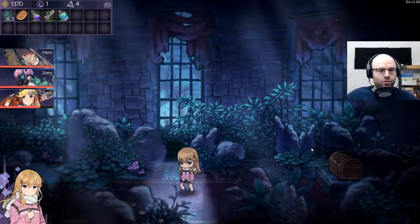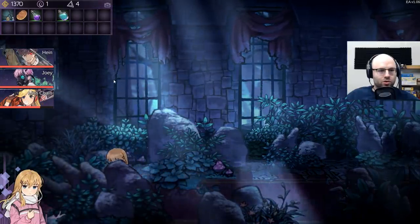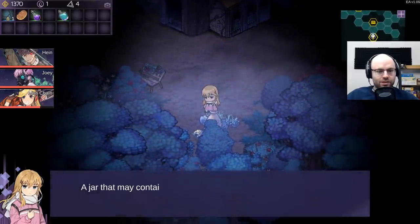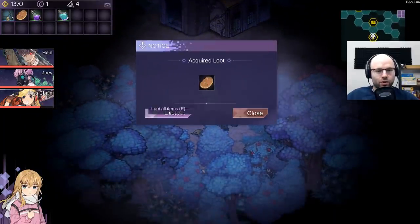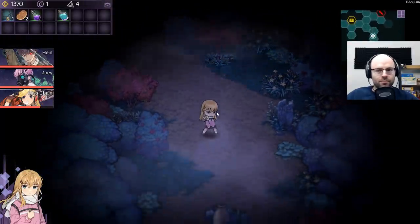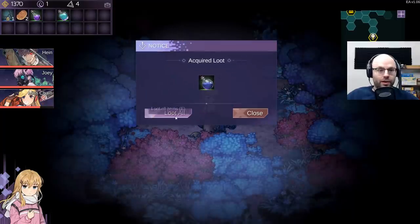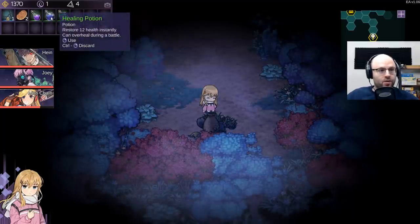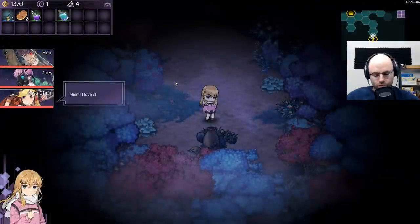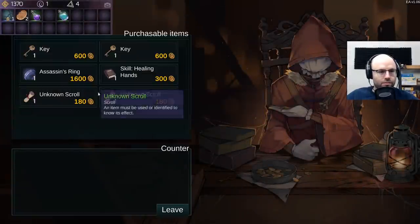Requires a key? Requires a key. We do not have a key. Let's use this scroll - lifting scroll. The world may never know what that does. A jar that may contain something useful - acquired bread. I love bread from a jar, who doesn't? Another jar that may contain something useful - healing potion. Why don't you go ahead and get used on Miss Chain right off the bat. You are a shop - I want to see what I can do with my gold.